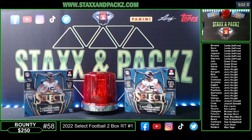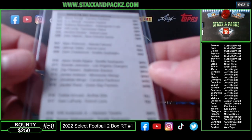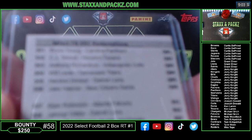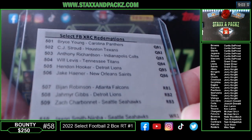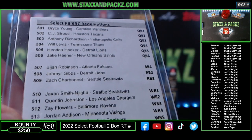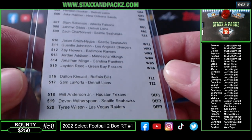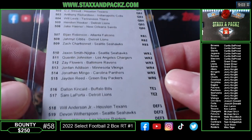What's up everybody, JB at Stacks and Packs. It is release day of 2022 Select Football — one of the most popular products every year. The reason being you've got the rookie class from this year, and then you have the XRC redemptions for the new rookie class that was just drafted. These are going to be redemption cards for guys like RBs, wide receivers, tight ends, and defensive players.